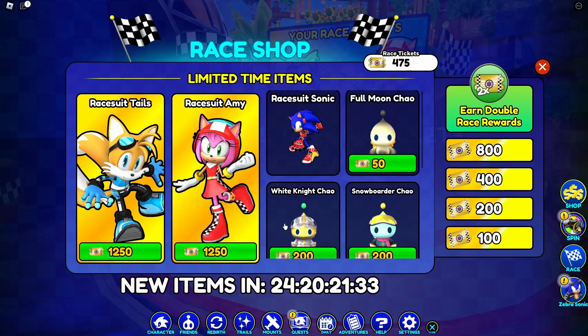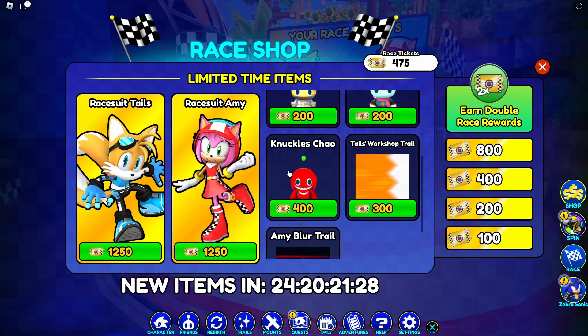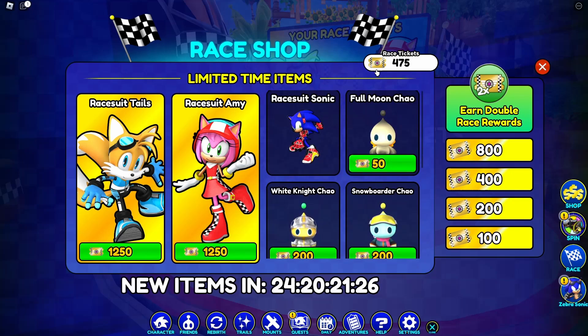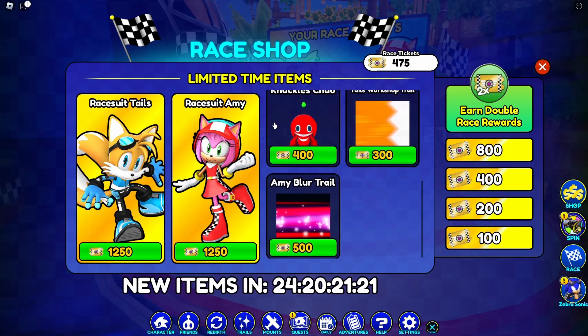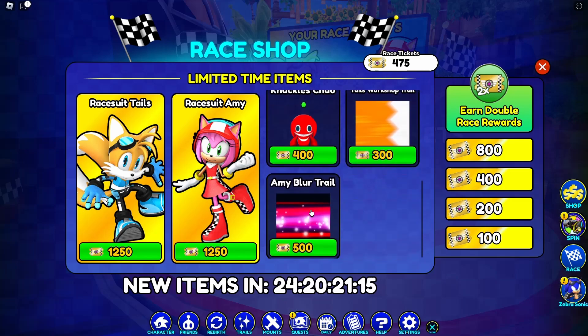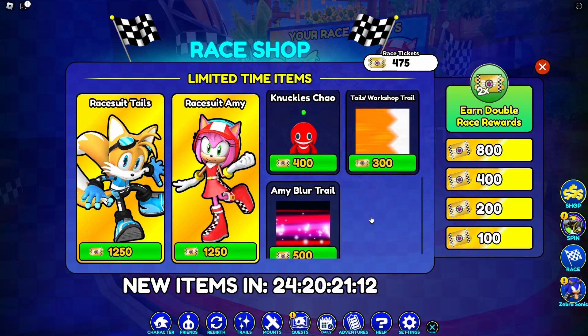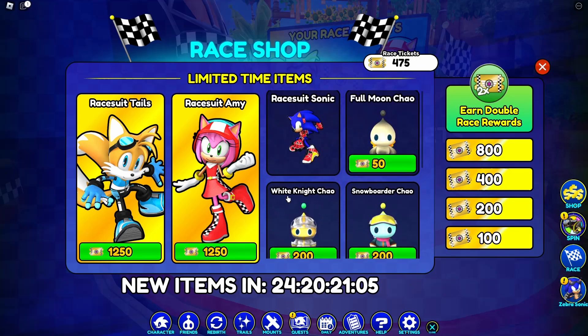We have Full Moon Child, White Knight Child, Snowboarder Child, and Knuckles Child returning. I wonder if this is the best Chao right now. I'm gonna have to be grinding out race tickets the entire month and then make a compilation guide for the race shop — give me about 10 days and then I'll come out with a race guide to let you guys know how everything pans out.